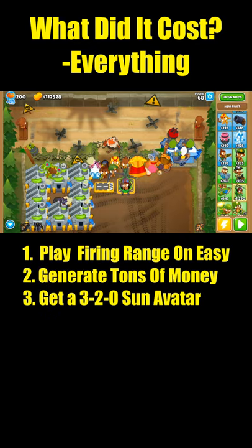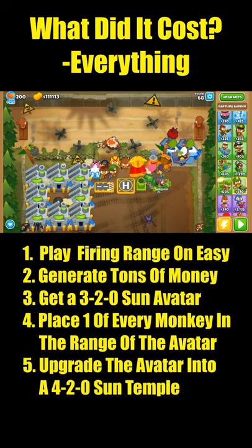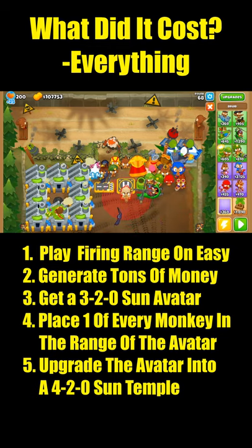Then we'll get a 3-2-0 Sun Avatar and place one of every monkey around it. After this, we'll upgrade the Sun Avatar into a 4-2-0 Sun Temple, sacrificing all of the monkeys we just placed.